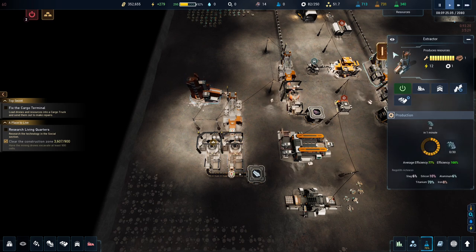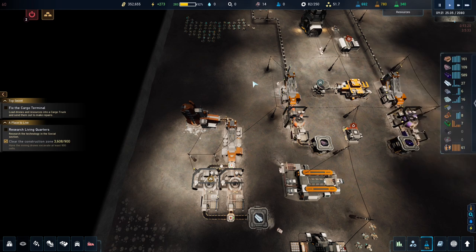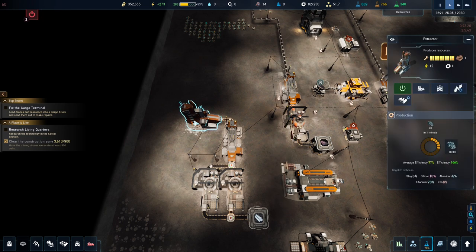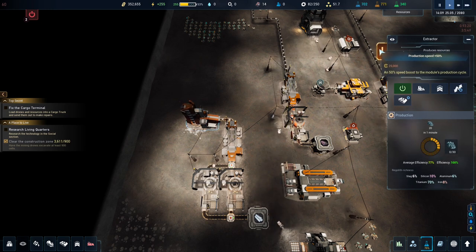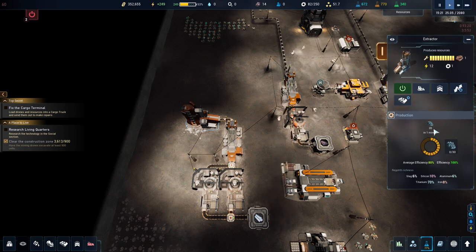What upgrade did we get? We got an extractor upgrade — we can upgrade the extractors. A little while ago we unlocked upgrades via a tutorial. You can upgrade buildings once you've researched them. We can upgrade our extractor — it costs 25,000 credits and would increase the speed by 50%, so instead of 20 per minute it will produce 30 per minute. This one's at 20 minutes so there's no point upgrading right now.